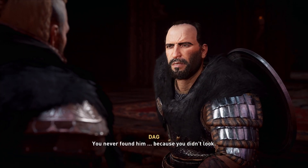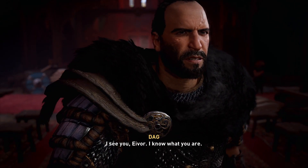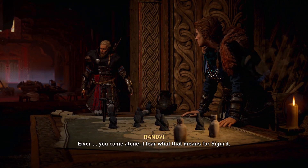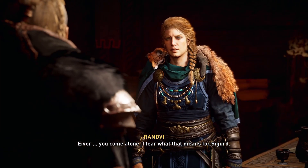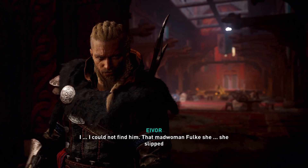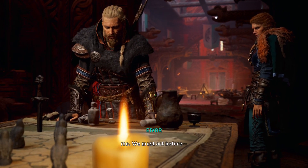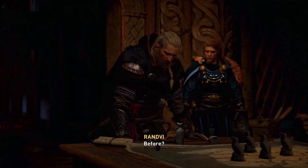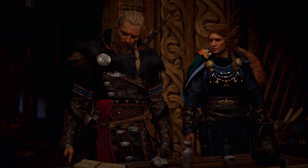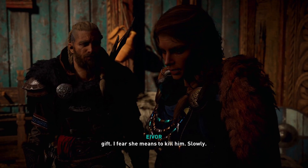You never found him because you didn't look. I see you, Eivor. I know what you are. You come alone — I fear what that means for Sigurd. I could not find him. That mad woman Fulke — she slipped away. I took him to Southwax. We need an army. Call on our alliances, remind them of their oath to me. We must act before... She tortured him, Randvi. Did unspeakable things. Severed his arm and left it as a gift. I fear she means to kill him slowly.